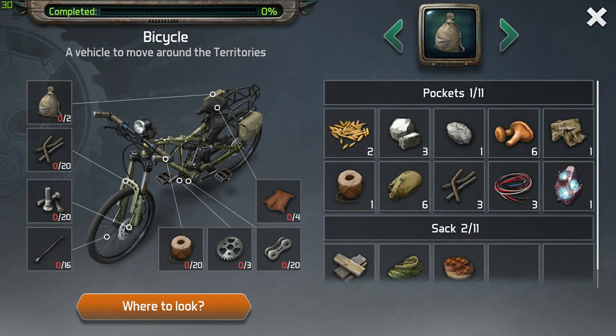Hey, welcome back to another video. Today we will be discussing the bicycle — its modifications and how to use them. The bicycle is one of the means of transportation in Dawn of Zombies, and it's how you expand your territories and travel to places that you can only reach by having a vehicle.